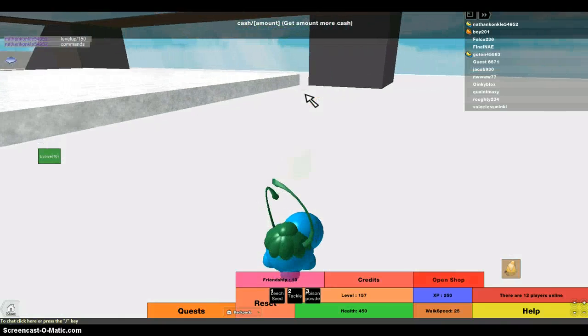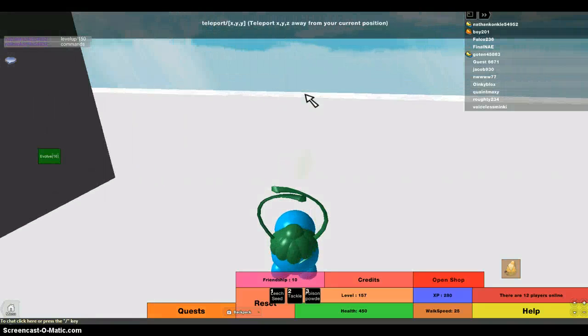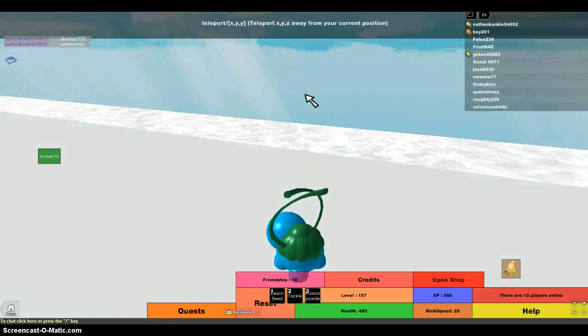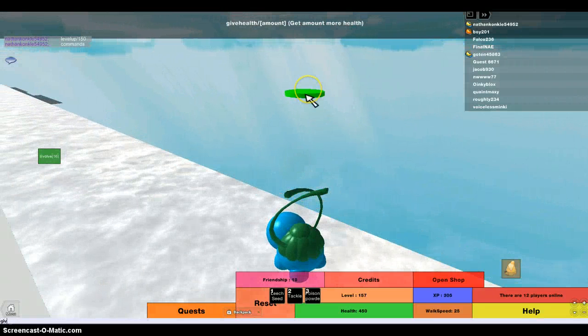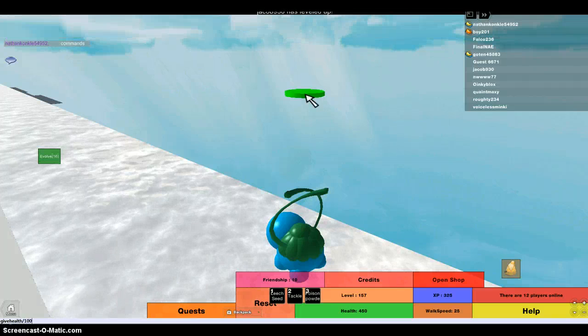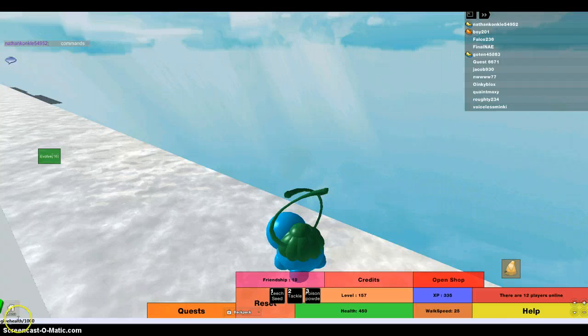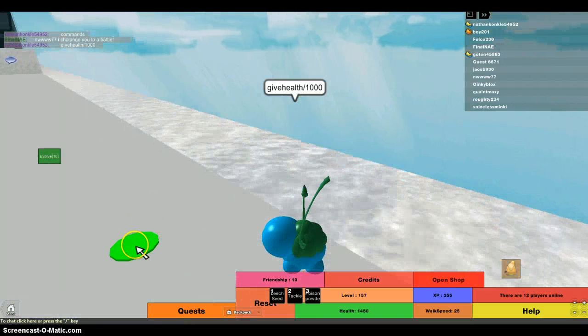Like, let's say I want more health. I can teleport to people too. Give health — give health slash 1,000. See, right there. I'm giving myself 1,000 health since I have admin commands.